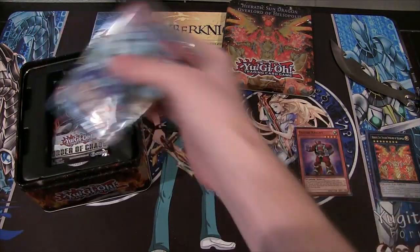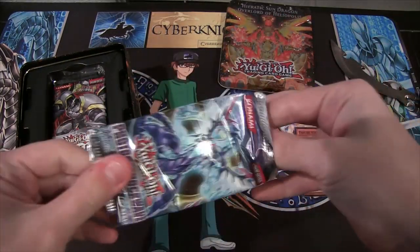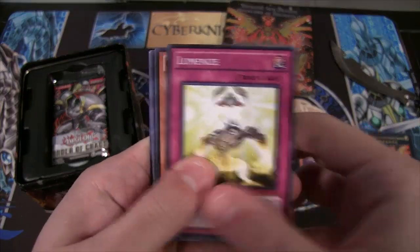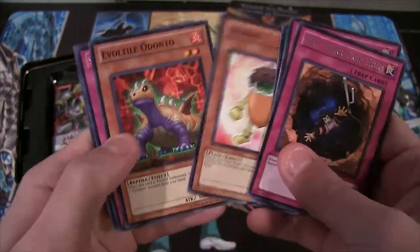There we go. Wish it was a little bit better one, though. Photon Shockwave pack. Let's see — Cobra? That's kind of neat. Deep Dark Trap Hole. Acorno.